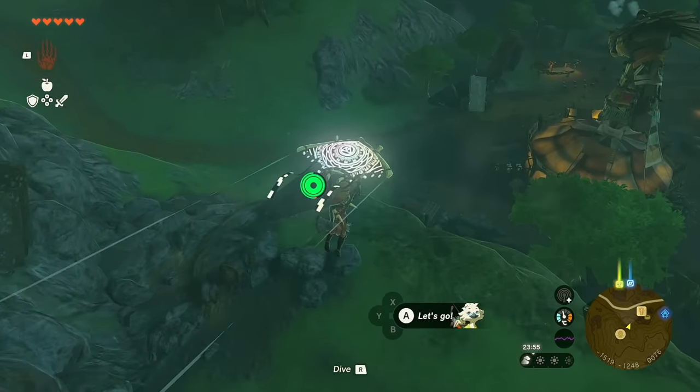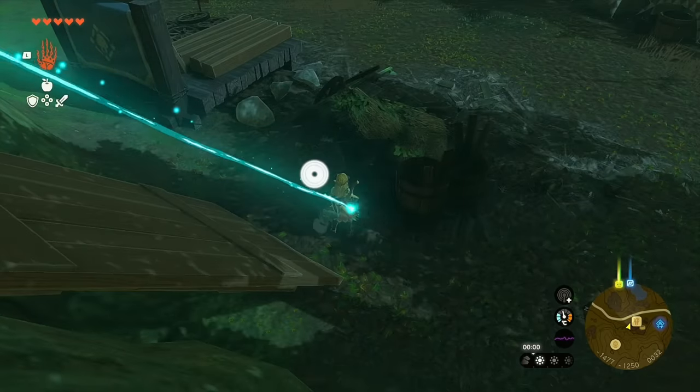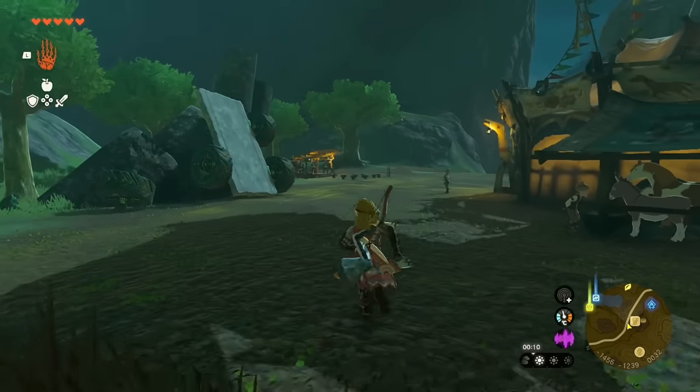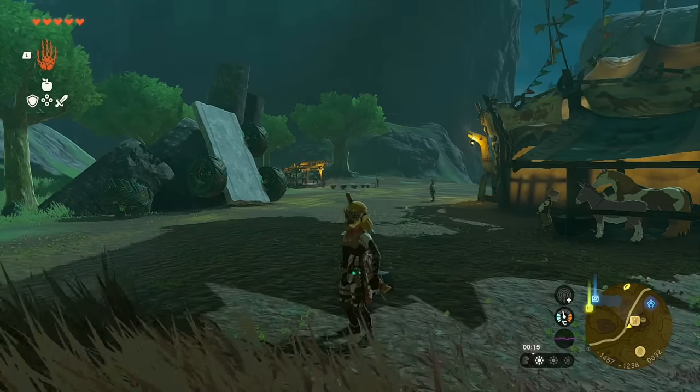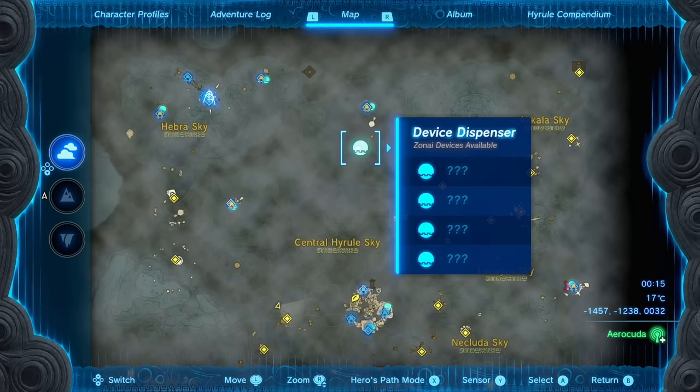The set bonus at full upgrade is Impact Proof, which means you will never get fall damage — no damage at all. Do I really need to explain why that's so great? While skydiving you can just land on something knowing you're not going to die from impact.